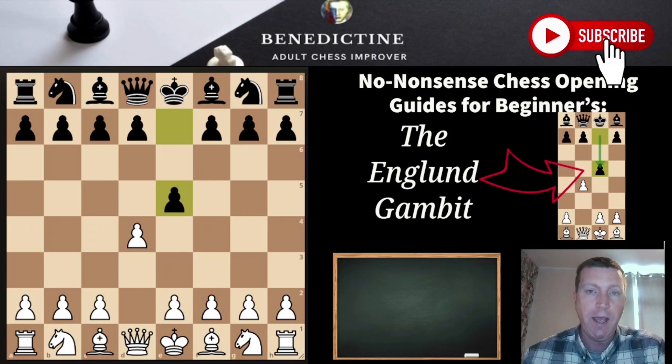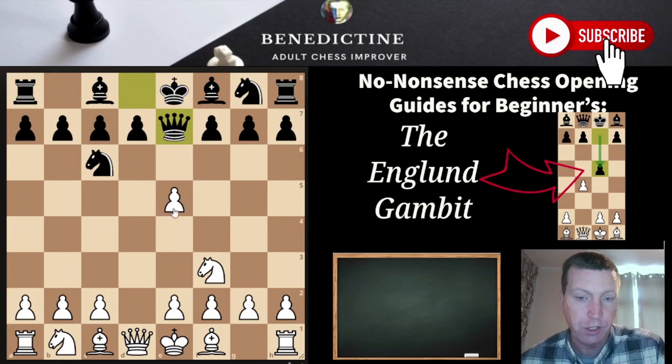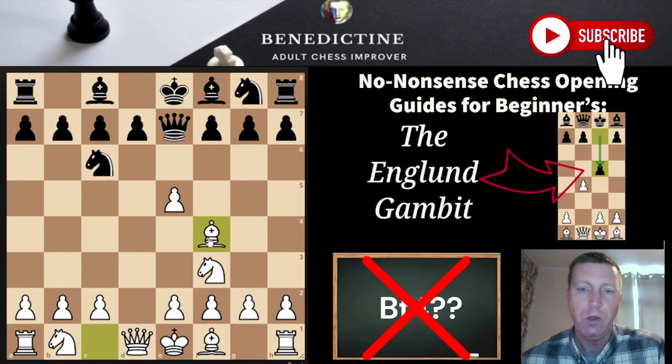First, let's look at what Black wants you to play. Black wants you to take the pawn — which we will do, but we're not going to hang on to it. After dxe5, Nc6, Nf3, Qe7, what Black is absolutely hoping you'll play is Bf4 — and that's just not to be done at all. Black is hoping beyond hope that you'll play Bf4.